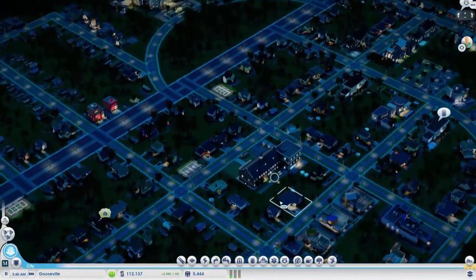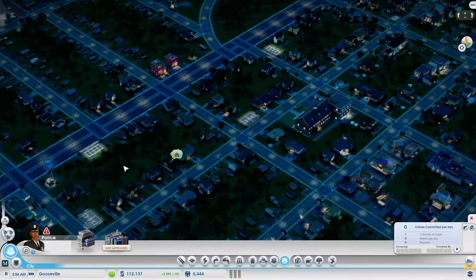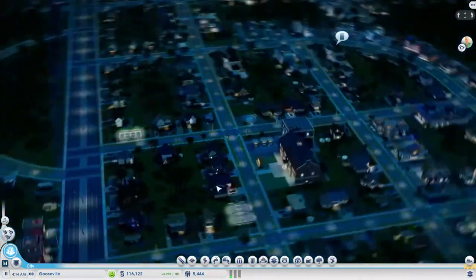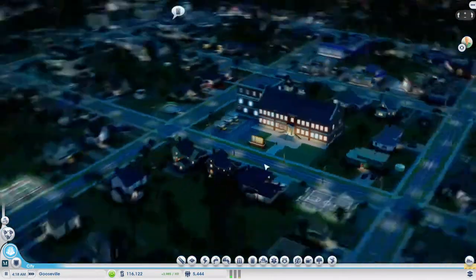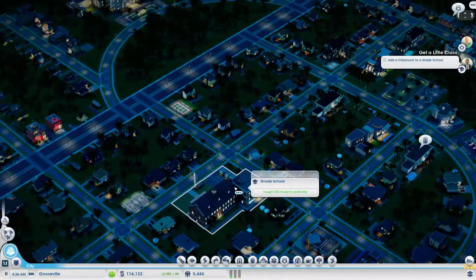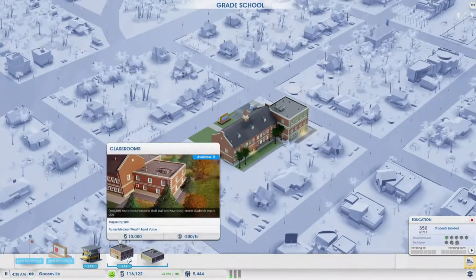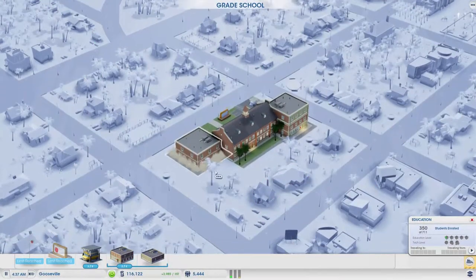Do we have a police station? No, nor do we have crimes committed — that is good, so I won't worry about that for now. Add a classroom too — okay, we'll add another classroom. We shall build one here.